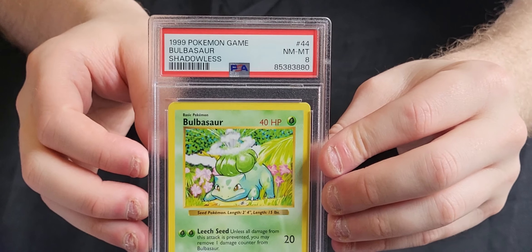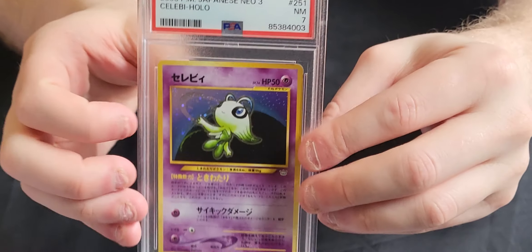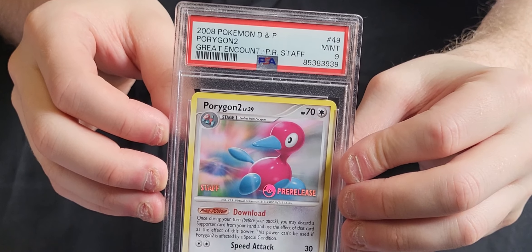We've got a Shadowless Base Set Bulbasaur in an 8. We've got an Unlimited Fossil Muk Holo in a 9. We've got a Shadowless Dragonair in a 9. We've got a Japanese Neo Revelation Celebi in a 7. We've got a Staff version of the Porygon 2 Great Encounters pre-release - this one is a Mint 9.